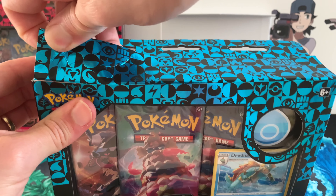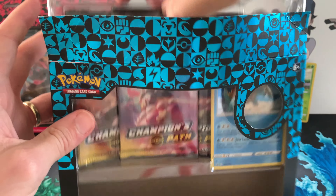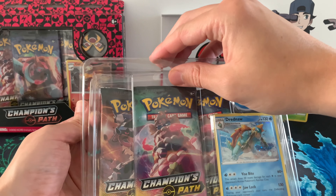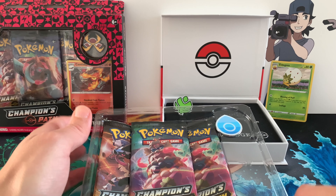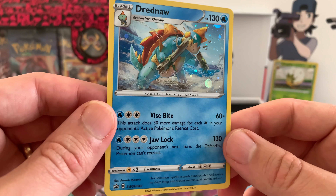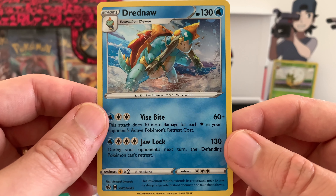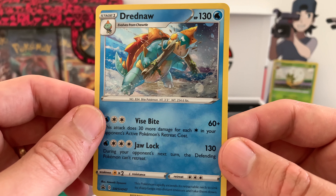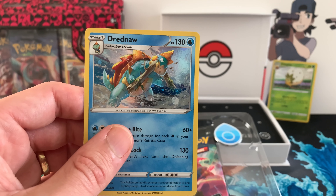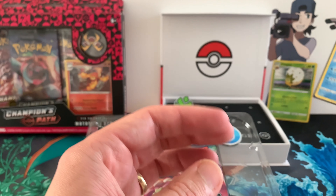I'm gonna butcher it again guys, I'm sorry about that. This is actually manageable — this is the way to do it. Let's put that on the ground. The Drednaw falls out — let's look at that. Drednaw — dang, that is one heck of a holo card. He uses Spice Bite to chew up that branch. Awesome looking holo. I love these promos with the full holo on the background — that just looks amazing.